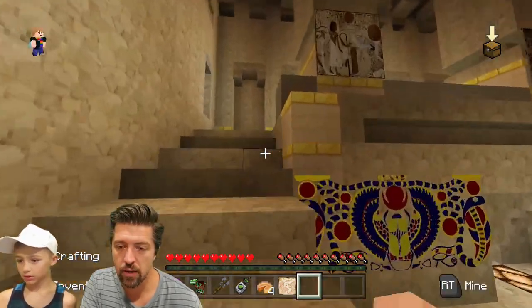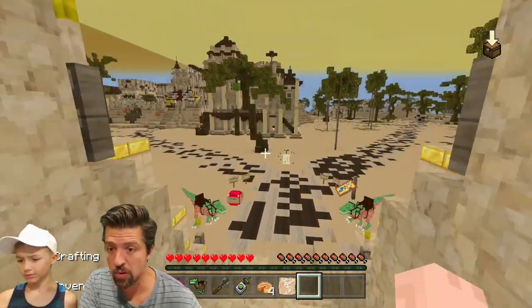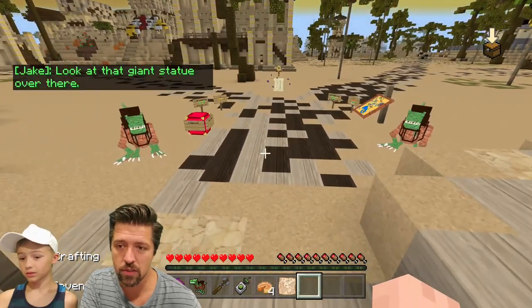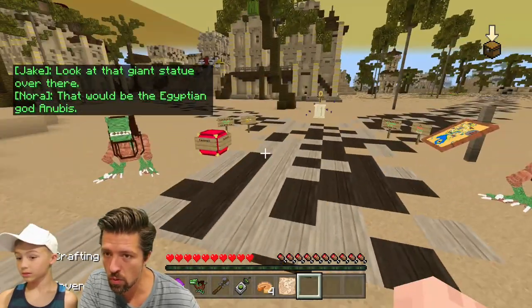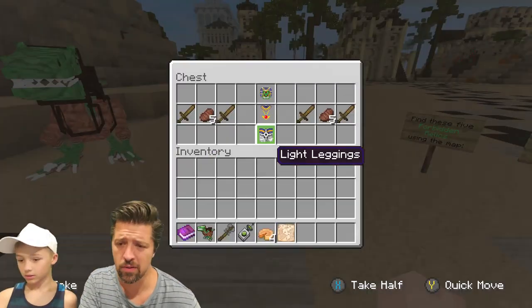Jesus, motor. Okay, we're collecting flying saucer parts and Enderman pearls. The giant statue over there — that would be the Egyptian god Anubis. Correct, Nora. Nora is smart.